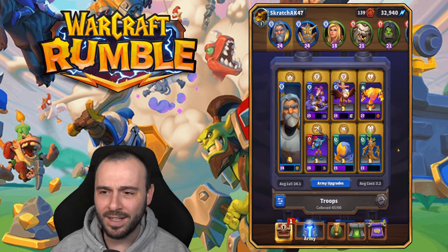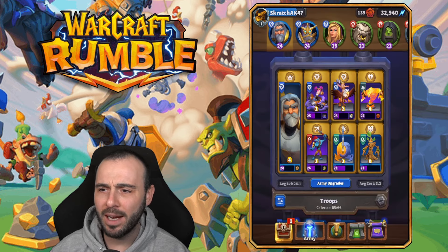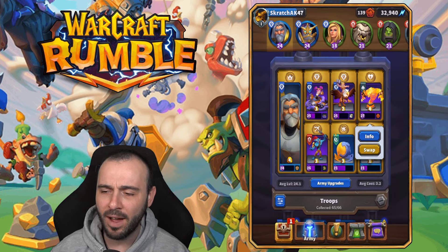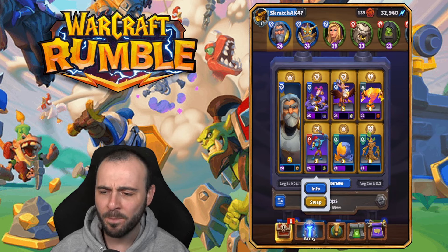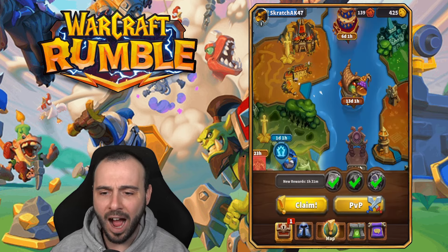We're going to run them in this deck. We have, of course, Tyrion. We're going to have Safe Pilot, Griffon Rider, the Fire Elemental Tank, and the Troll. We're going to do one or two PvE matches and a PvP match as well, just to see how effective these new minis actually are.